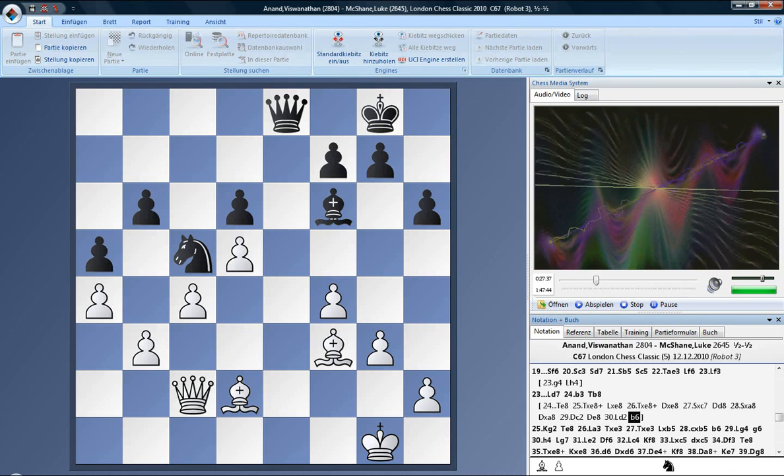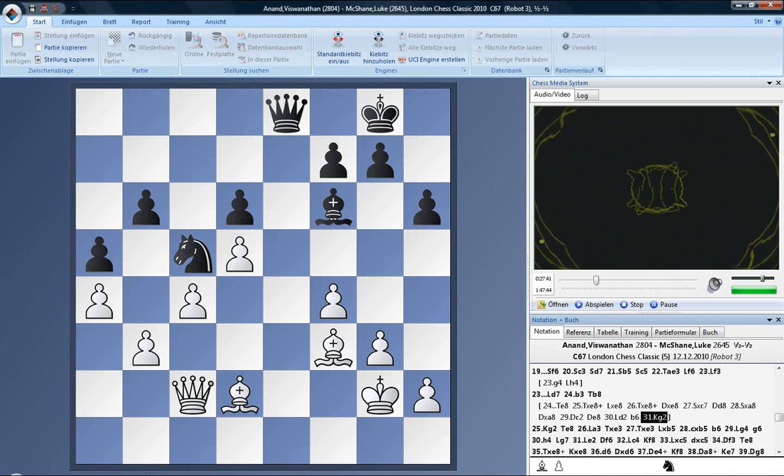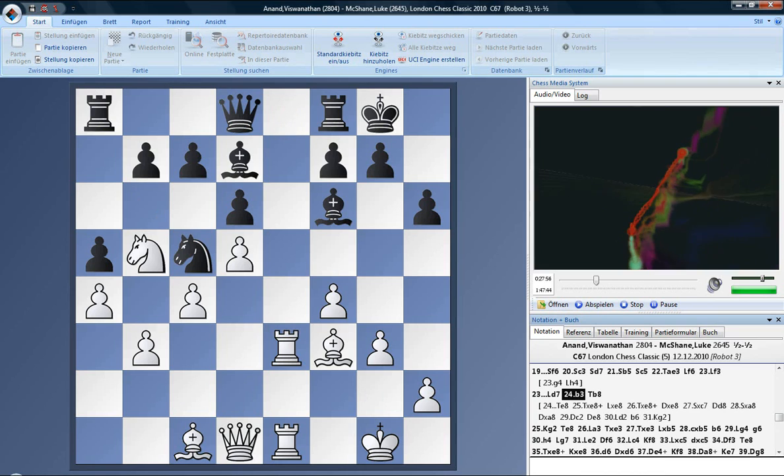Well, here as well I didn't see — for instance, king g2, and then something like bishop d1 — I'm threatening queen f5. And then king f3, and then bishop c2. Black has no entry squares whatsoever. So eventually I'll get my bishop to c2, or the queen to f3, and start pushing on the kingside. This is one of the things I was hoping for.